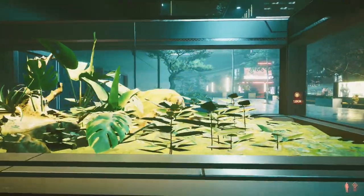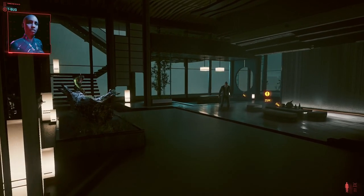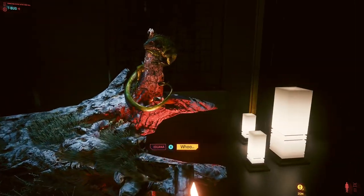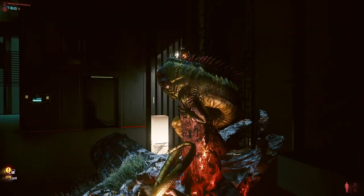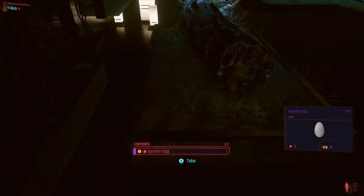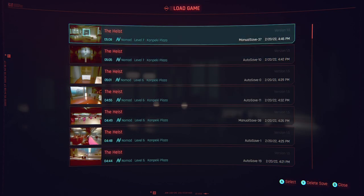So that's how to get the iguana and how to get Nibbles the cat. You can break back into Konpeki Plaza if you really want the iguana in a current playthrough without having to sacrifice your save and start all over again. Check out more videos on Cyberpunk glitches and exploits on the channel, and we're also going to be talking about Elden Ring sometime in the future.